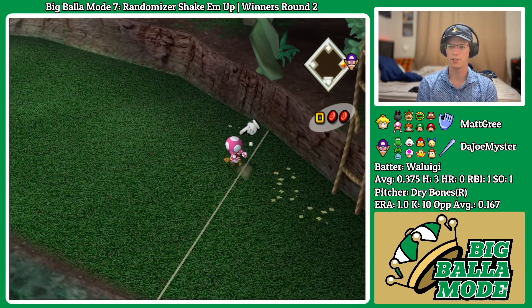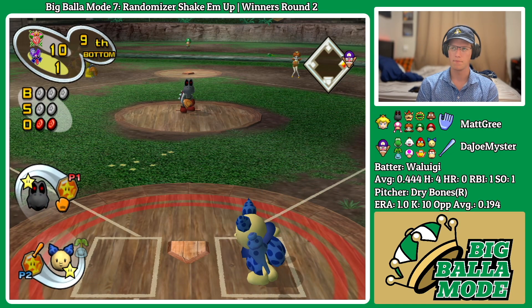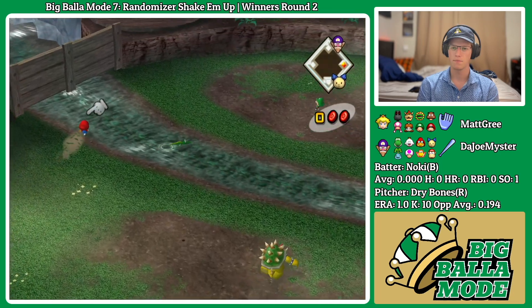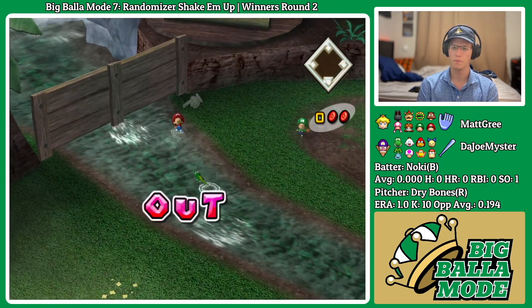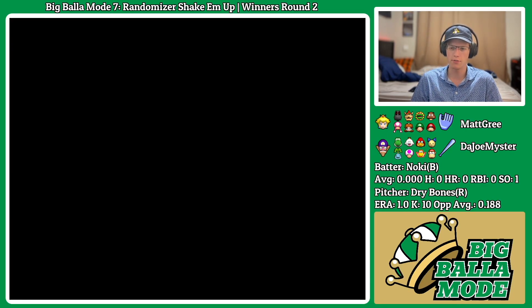Red Bones getting in on the action as well in the field, catching that bobble. One out away here. That's gonna be out of the reach of Toda — single for Walu. Baby Mario makes a catch — that's gonna end it here. Ten strikeouts for Dry Bones. One run given up. I wonder if he'll be MVP.